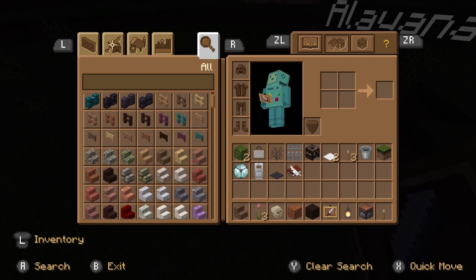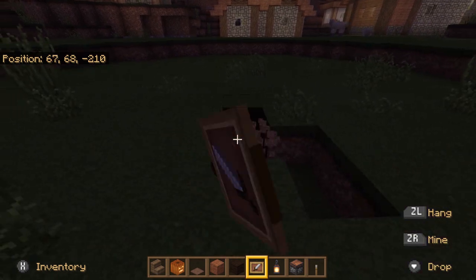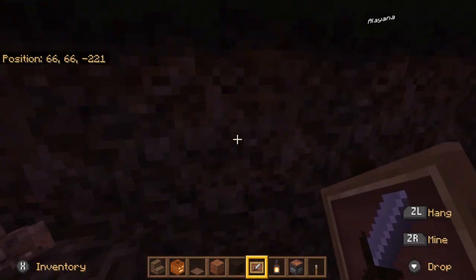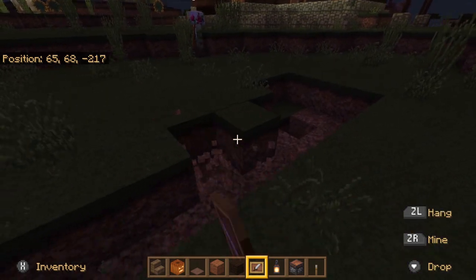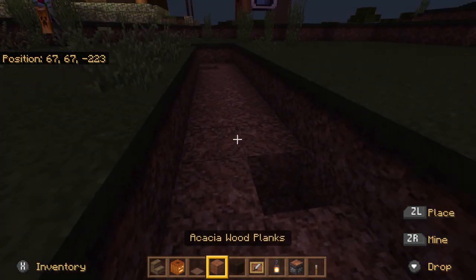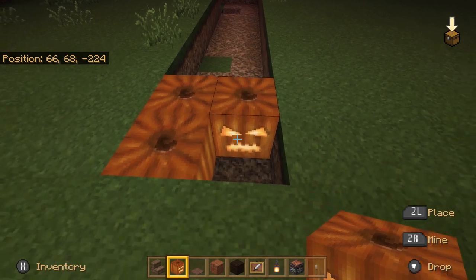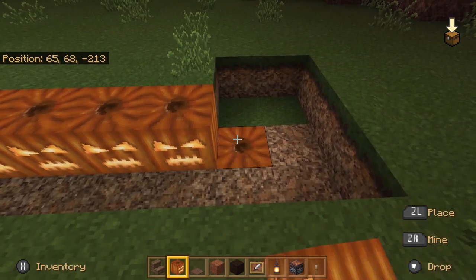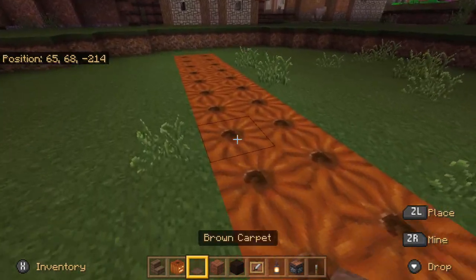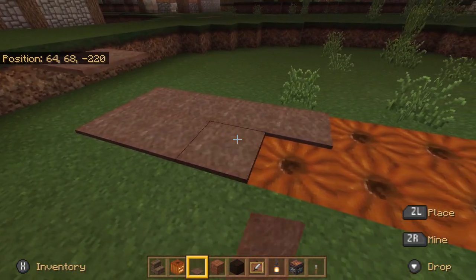I'm going to show you guys how to do some hidden lighting with jack-o-lanterns. So let's say you want to do a path outside. You can dig out dirt or use a shovel to make a path by marking the dirt. And one thing that's really cool is hidden lighting — as you can see, it's lighting it all up. And then you can use brown carpet to make it look like there's dirt covering the jack-o-lanterns underneath.